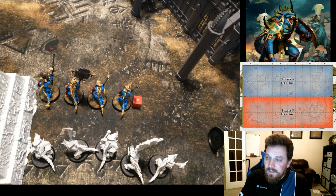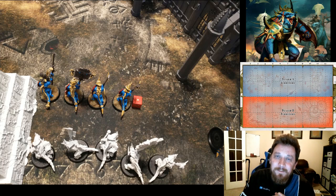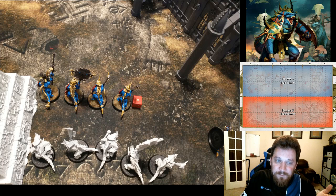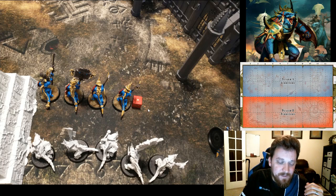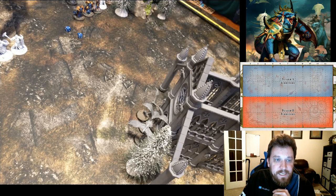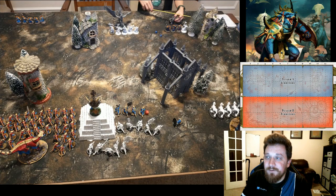I deployed first so I gave him the first turn — he got an extra command point. I took notes this time based on a comment from a previous video! His Lightning Blast went off, doing D3 mortals to my Guard — killed one off. His Arcanum's Comet was unbound, which is always tough to get off against Kroak who'll be plus two to cast and unbind most of the game — wasn't turn one so I only had plus one but I got it. He then failed to cast Stormcaller. He moved his Aether Wings up behind a building as a reaction unit.